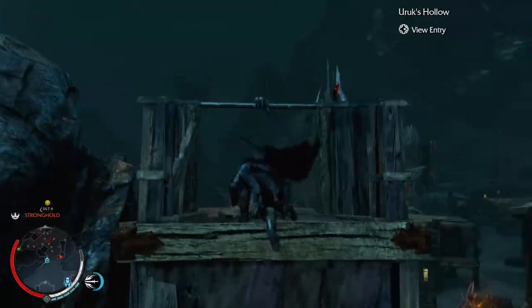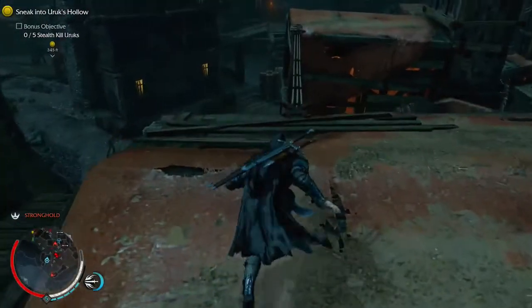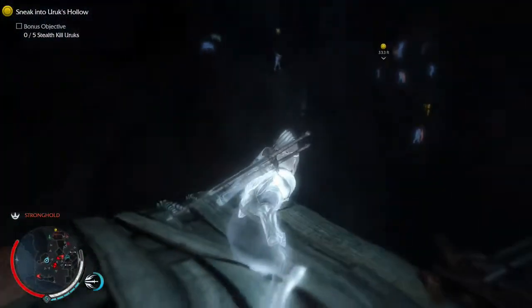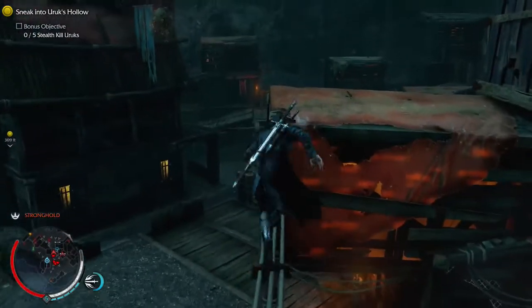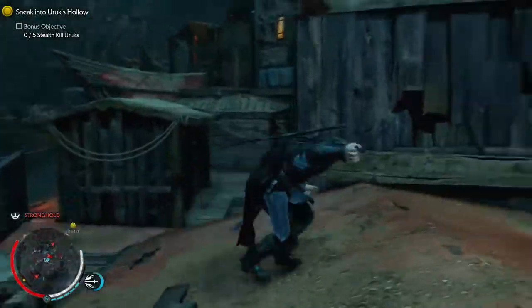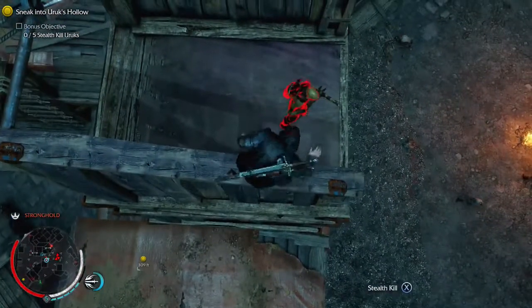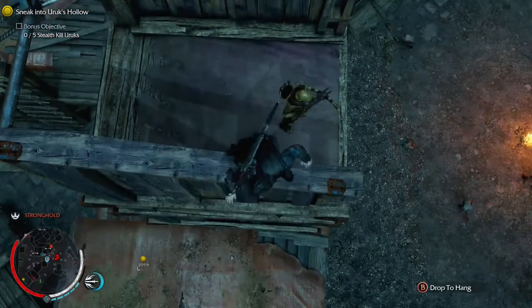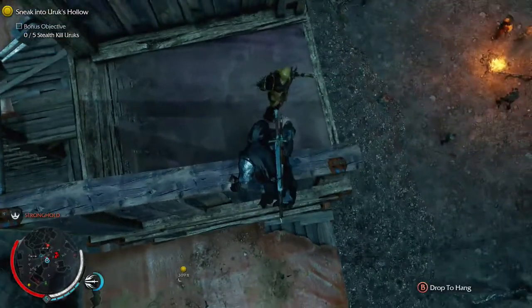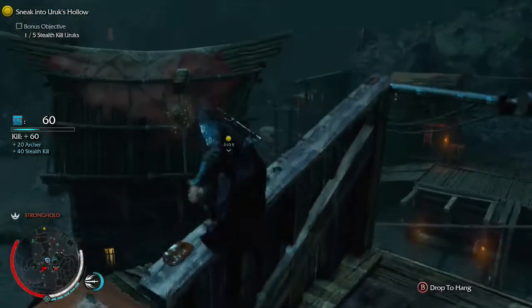Uruks hollow. Okay, where's the grog barrels over there? All right, let's do some groggin'. Let's kill this dude. I'm jumping over your head. There we go. Finally — I just couldn't get the stealth kill to lock on there. That was one stealth kill at least.